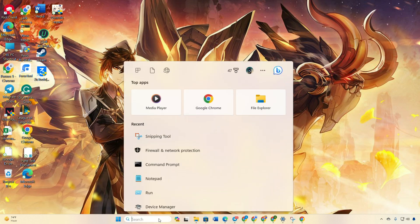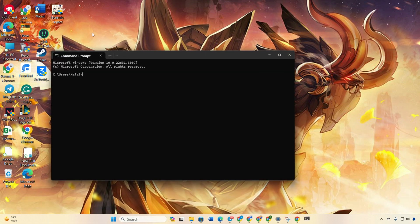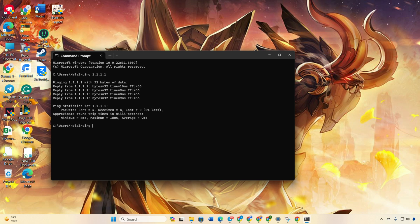To do this, open Command Prompt again. Type 'ping 1.1.1.1' and press Enter. Note the minimum, maximum, and average ping. Next, type 'ping 8.8.8.8' and press Enter. Record the ping values for this DNS server.